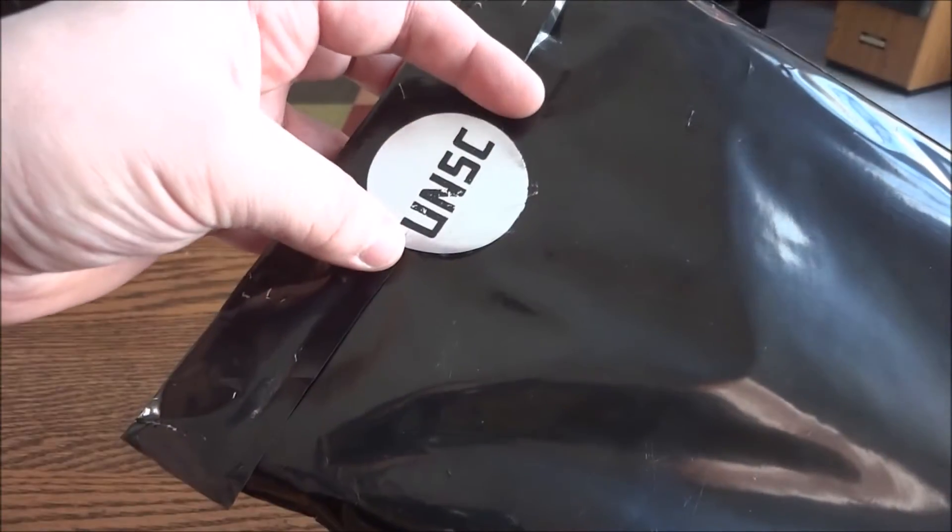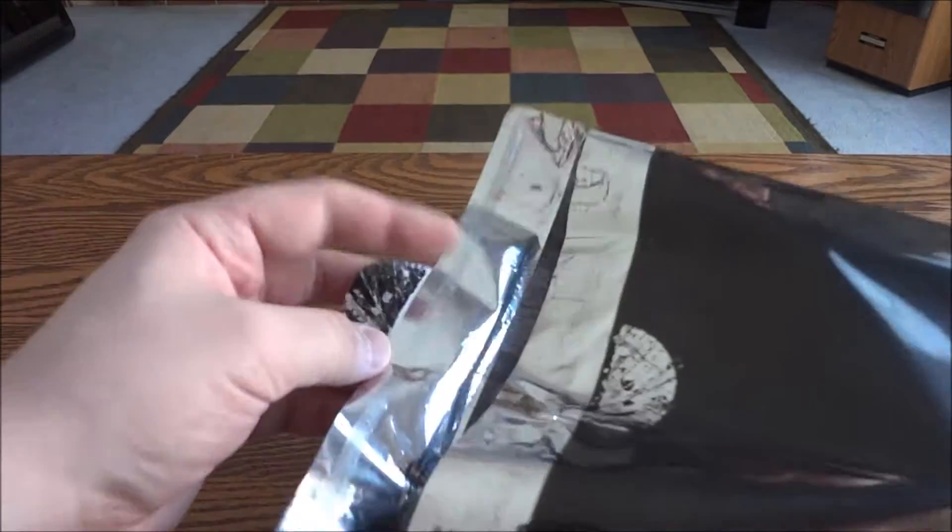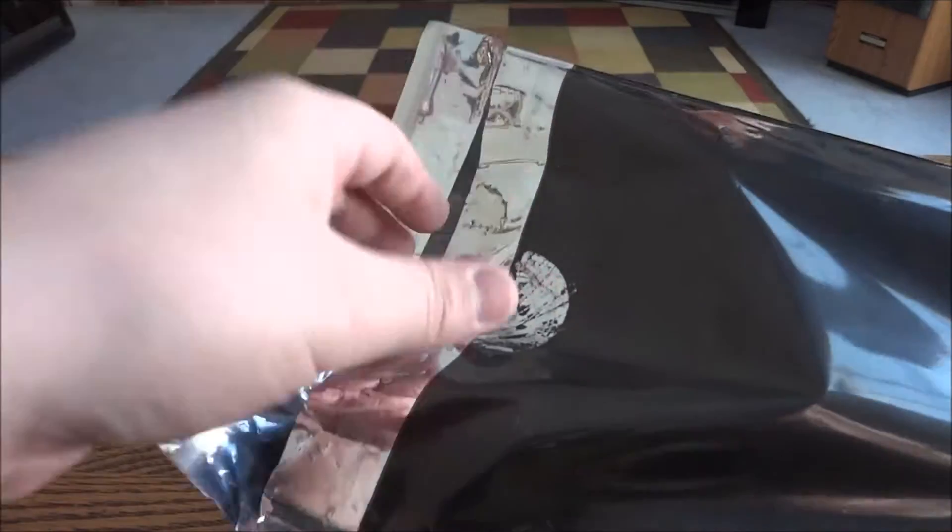On the back, it's basically a plastic bag. On the back you have like a little seal sticker, UNSC. Then underneath that it's almost like a foil, but again it's a plastic bag.